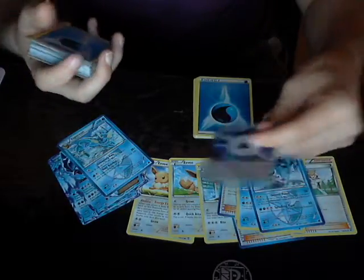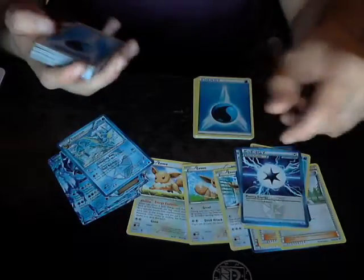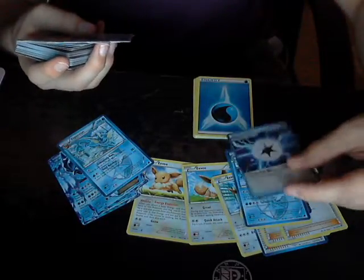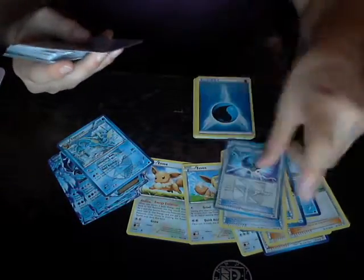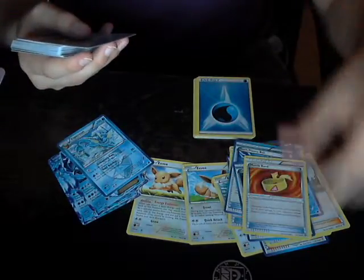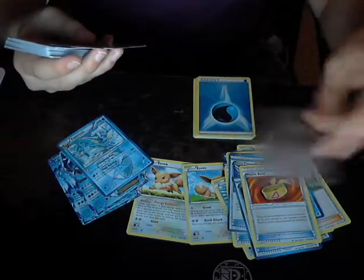You have the most useless energy in the history of useless energies, which is only good because you can use the Colress Machine to attach it from your deck — it's a one colorless energy attachment. I got one VS Seeker, two Ultra Balls, two Team Plasma Balls, the Colress Machine, and one Muscle Band — the MVP of the deck — I should have two. Two Muscle Bands!